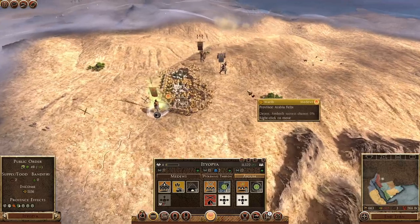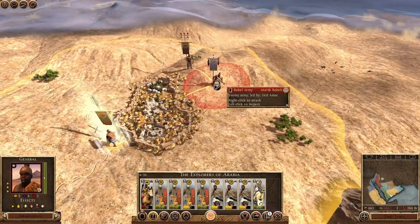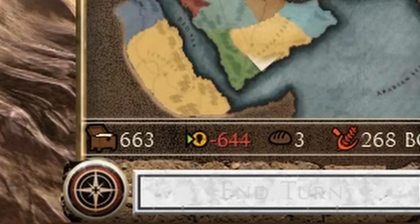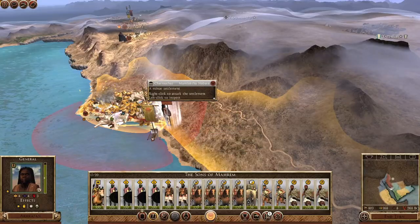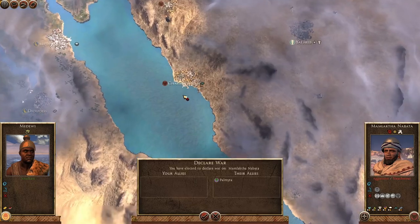The final nail in the coffin was the fact that we were running dangerously low on funds. So, as we couldn't launch another war from Marib, we had to take a new approach — one that I didn't want to make.